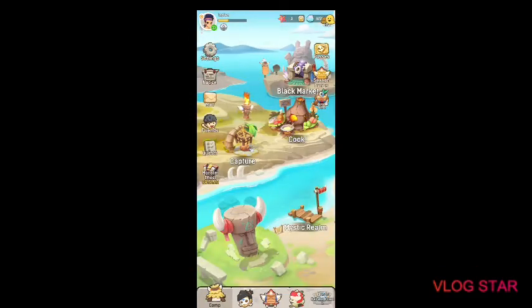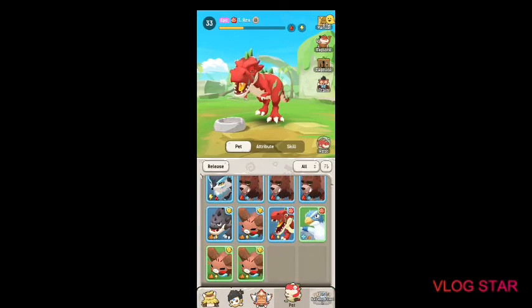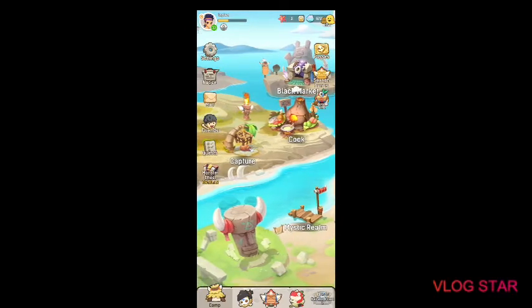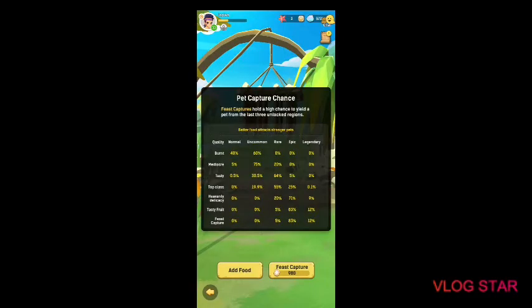We'll cover all the different rarities of pets. As you can see here, where the meat and the cages are — that's where you get your pet. The place is called Capture. These are the chances of getting a pet depending on your food quality.